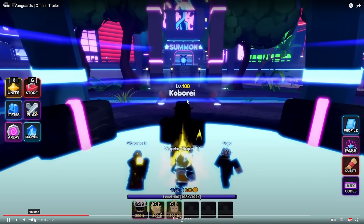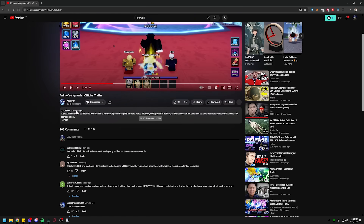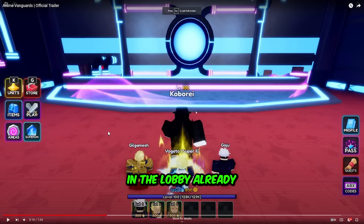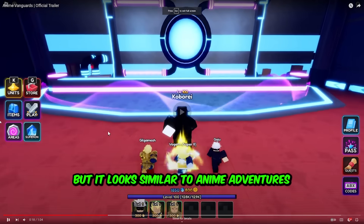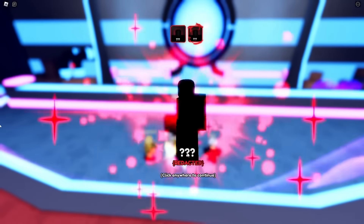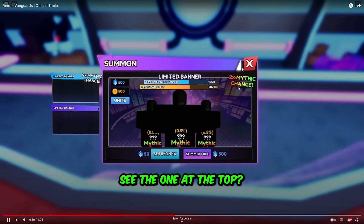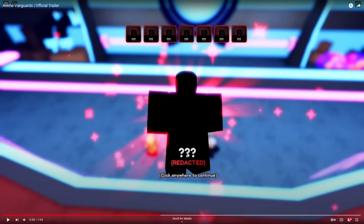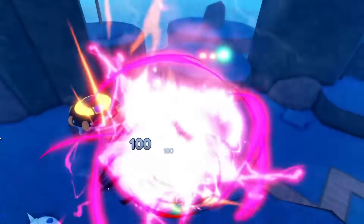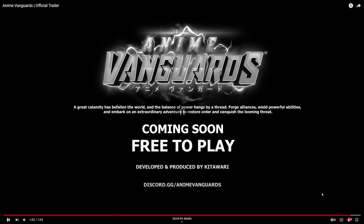Oh my god, look at the lobby boys! This was uploaded 3 weeks ago — March 29th. I don't know if they changed a lot in the lobby already, but it looks similar to Anime Adventures as you guys can see. The summoning looks nice. This is amazing! Look at this — what the hell? Oh, we're getting Gilgamesh on release? Alright, next clip.